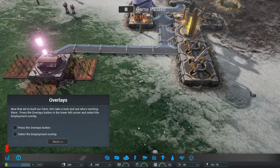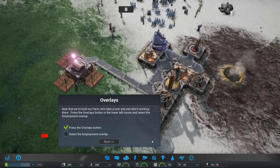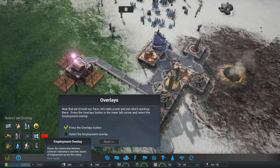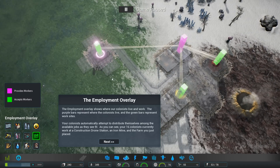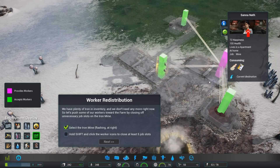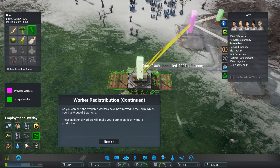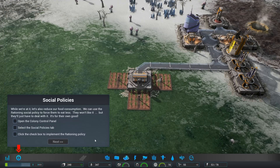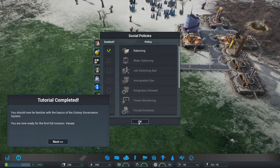Now that we've built our farms, let's take a look at who's working on them. We press the overlays button - oh, it definitely has a keyboard shortcut, that's awesome. We have the employment overlay. We have 100% employed apartment, but we need some jobs in farming and we have some extra in mining. We select the mine and shift-click workers to reassign them. 100% jobs filled, 100% efficiency - that is awesome.